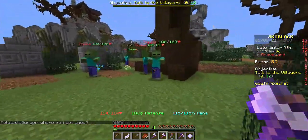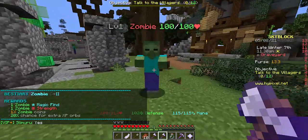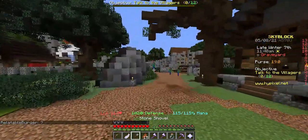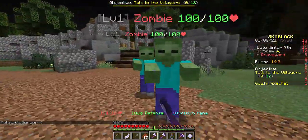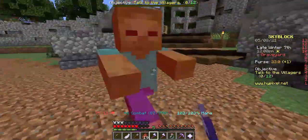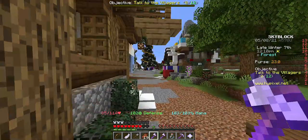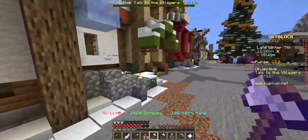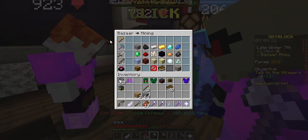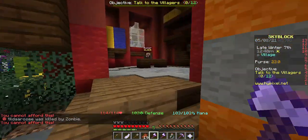I need 80. I might actually buy it — maybe 80 or 160. Let's go to the bazaar. Let's go to rotting flesh and just buy. Can't afford those, so let's get some cash — we'll just do 5,000.